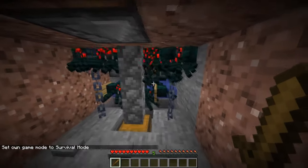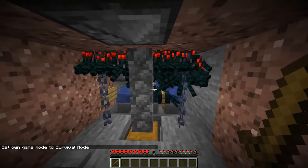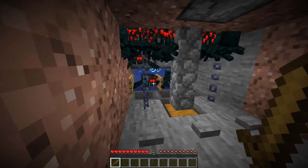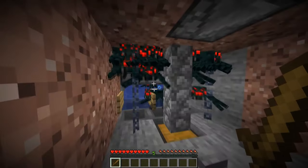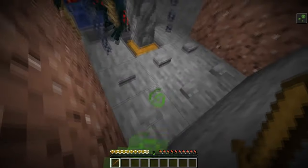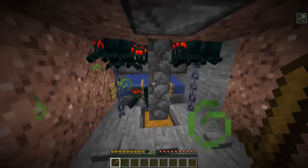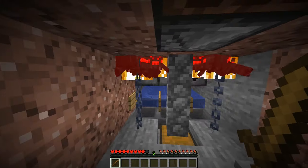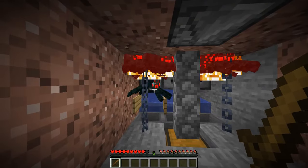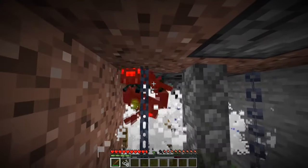Now let's test this farm out. First we need to wait for them to actually go to the spot. Okay, they're coming. And there we go — please go up, stay up. So let's press this button. It will dispense the lava, and it will dispense the water. There we go — then they are one-hit.